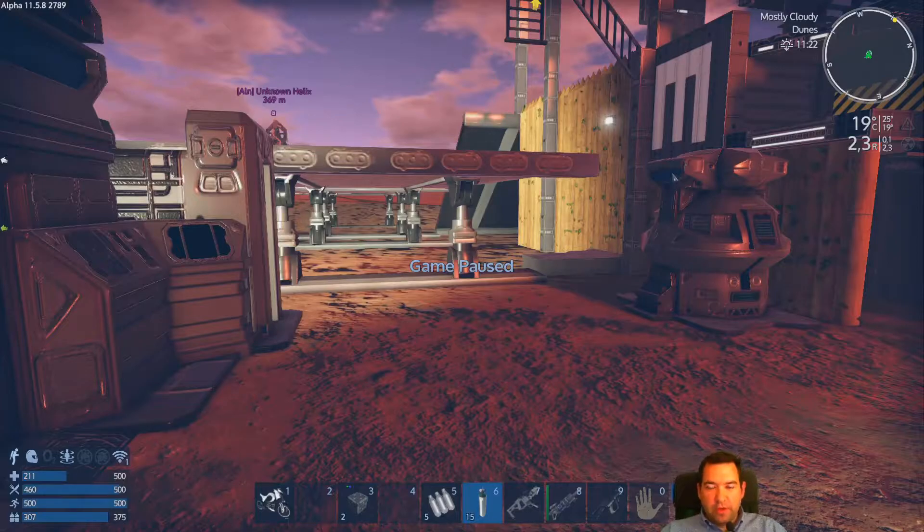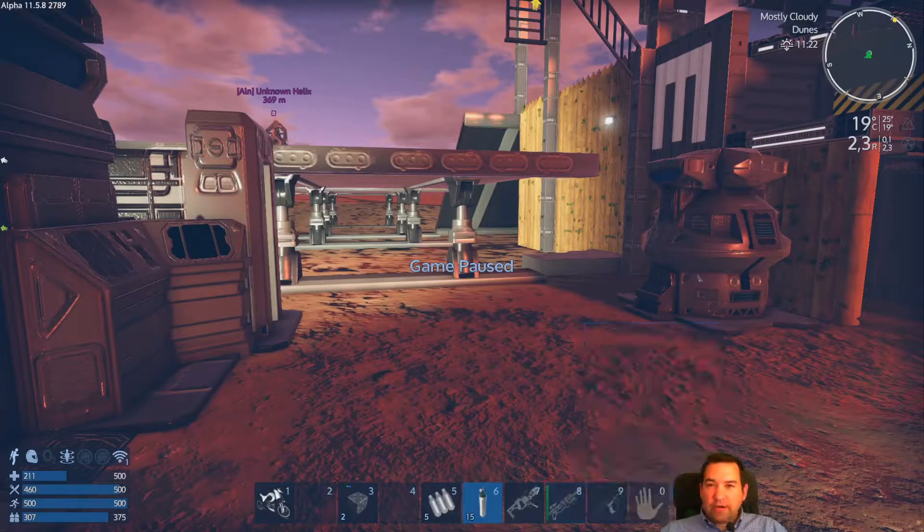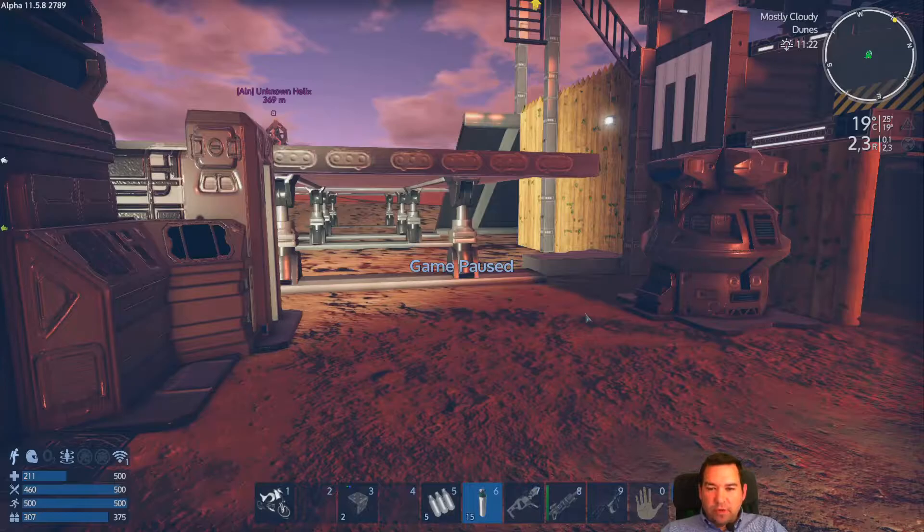Hey everyone, it's the Yellow Chili with another episode of Let's Play Empyreon Galactic Survival. This is episode 5 and we just did a lot of work during the night. We gathered resources, killed a couple of golems, went to level 7, and just made a drill — our replacement for the soon-to-be-retired survival tool. It's a new day and we're going to do some exploration. We need deposits and we need to see where POIs are.